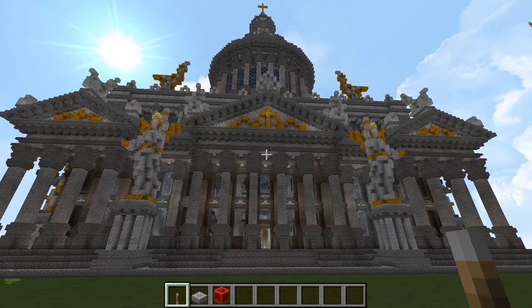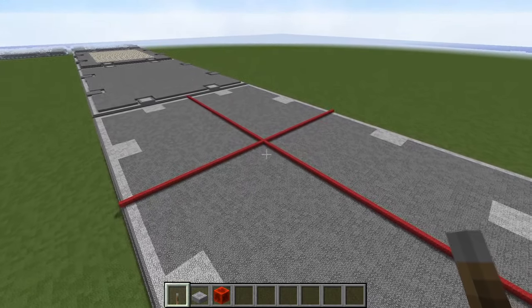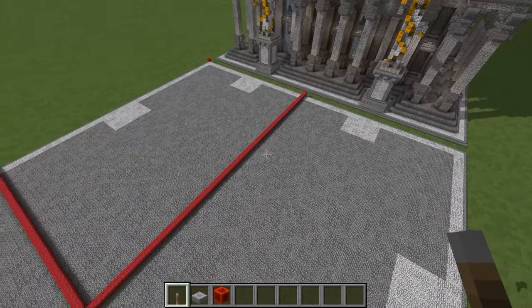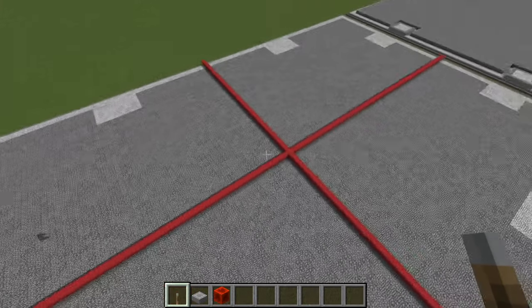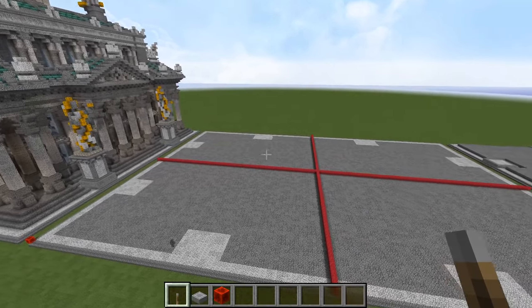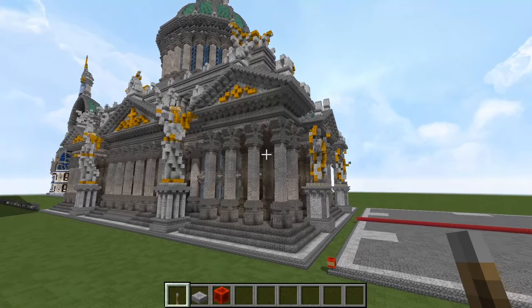Meaning, except for the cross up there at the top, if we split the building into four quadrants, this quadrant here will be the same as this one over here — just mirrored on the other side of the center line. That's going to make things perhaps less daunting, because all you have to do is get one quarter of the building right, and then you just have to build it three more times. I will be focusing in on a quadrant of the building and showing you that in extreme detail, hopefully enough that you will be able to replicate the structure.